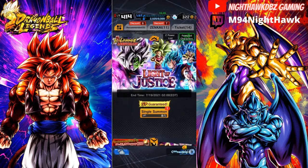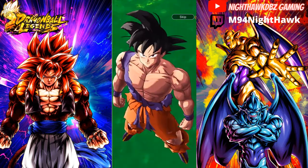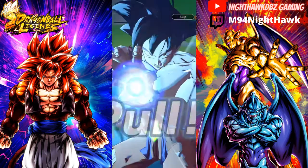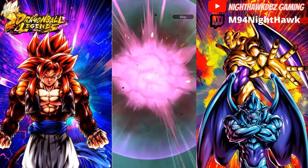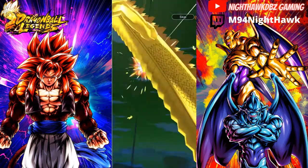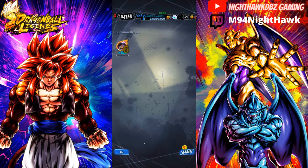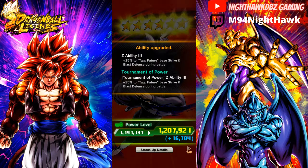Let's do the final Sparking Guarantee ticket — maybe we can get another copy of Purple Vegito Blue, or another copy of Zamasu. This is definitely going to be a fake out. Or it might just be an automatic sparking — but still, that means we can get anybody. Whis, Super Saiyan 3 — I will take this. Goku Black — okay, that's fine. Don't have too many copies of him, six stars which is pretty good. And that is for future Blast Defense — that would go well with Zamasu.